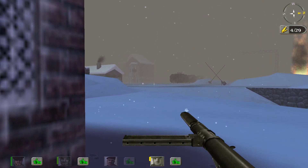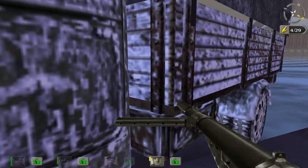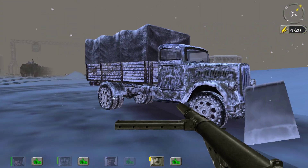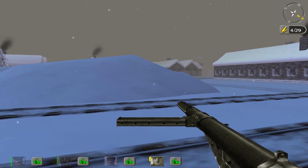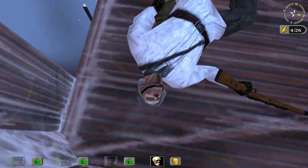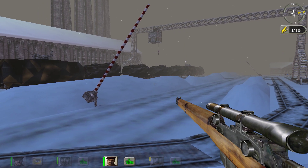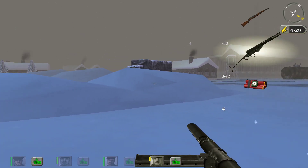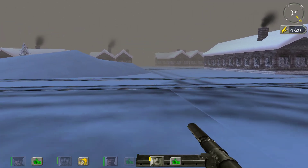To be fair, sniper rifles are borderline useless in this map except to take out the perimeter towers. I'm borrowing the rather frozen-looking trucks from Hidden Dangerous 2 for the winter maps — just out of curiosity, not criticizing. Watchtowers are a little too alert. Why did you prefer the Hidden Dangerous 2 truck instead of the one from Spearhead? In Spearhead there was an Opel Blitz in a winter model.